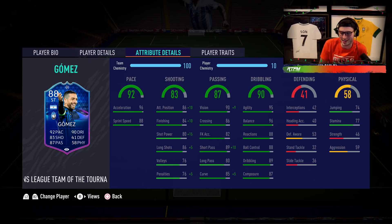96 acceleration is a really key stat — that is so fast. 88 sprint speed, 86 attack positioning, 84 finishing, 80 shot power, 86 long shots. Passing-wise, he does have a nice 89 short passing which is going to come in very handy. 95 agility, 96 balance — combined with 96 acceleration, that is what I look at with this card and say wow, this guy looks built different. That is a sick combination of stats, along with 88 reactions, 88 ball control, 89 dribbling, and 87 composure.